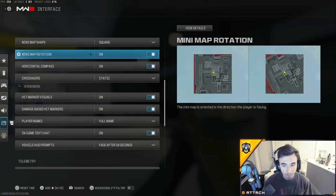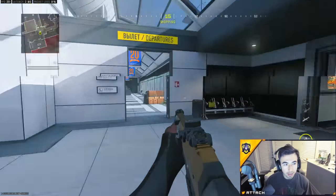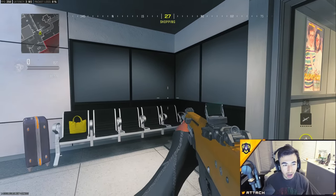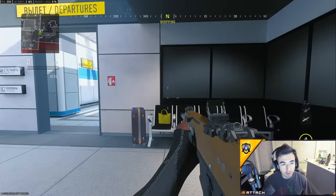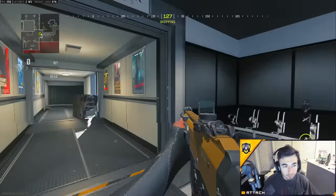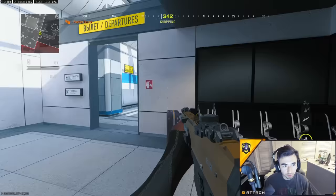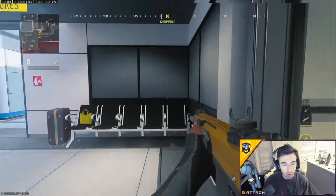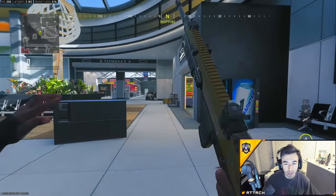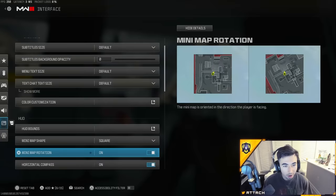For crosshairs, always have them on 'Static'. Mini Map Rotation should always be on — as you turn, the mini map in the top left rotates with you, giving you more information based on your direction. For example, when looking toward a certain area you can see more of it on the map. It takes some time to get good at using it for information, but it's a great habit to start practicing now.